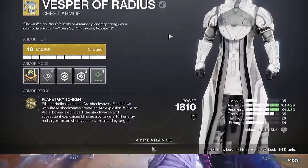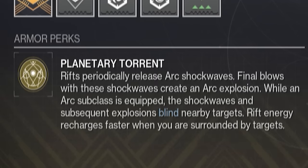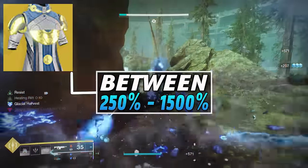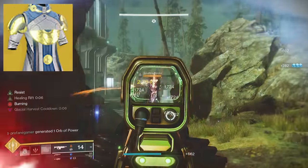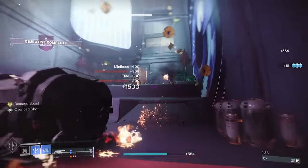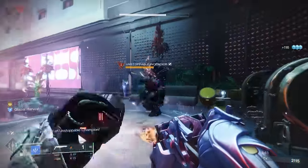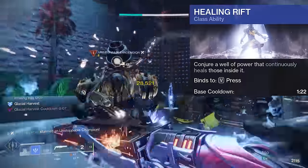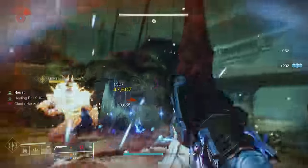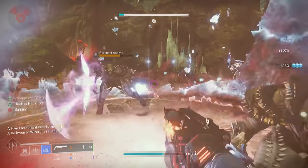The Vesper of Radius is an exotic chest piece that grants the Planetary Torrent intrinsic trait. When at least three enemies are within 15 meters, you'll gain a bonus to the regeneration rate of your class ability, which will ultimately provide a substantial increase in how often you're able to cast your Rift. This starts at a 250% increase, but it tops out at 1500% when there's at least six enemies within that radius. Along with an increased regeneration rate of class ability, the Vesper of Radius gives you the ability to weaponize your Rift. When a Rift is dropped, an Arc Shockwave will be created dealing 300 points of base damage, hitting any target within eight meters, and every five seconds a new Shockwave will get projected out dealing 200 points of base damage.